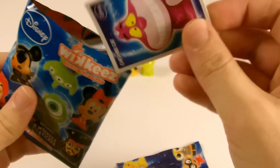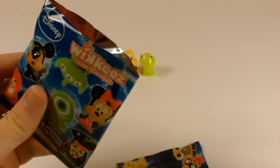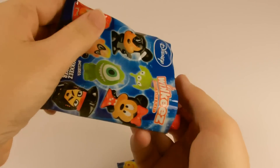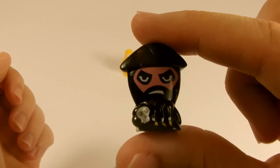Onto our next bag and the sticker is Cheshire Cat. And the wikis are Blackbeard and Iago.